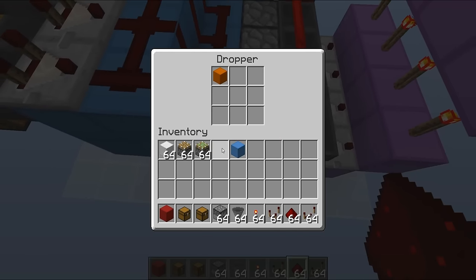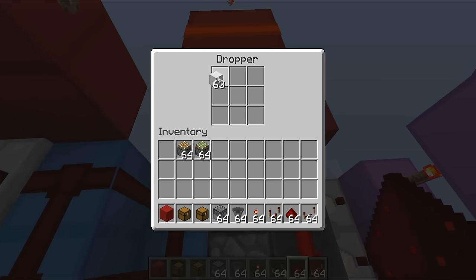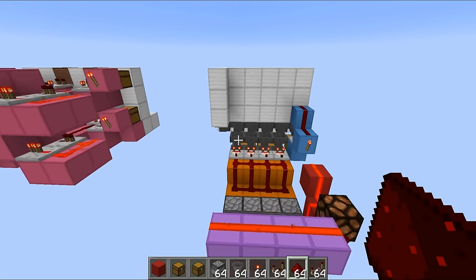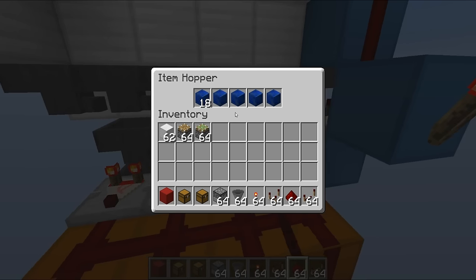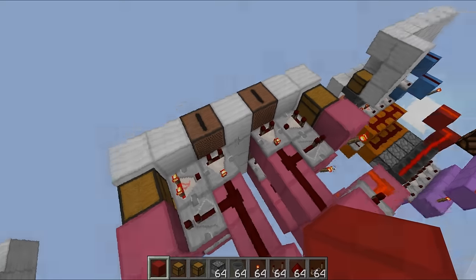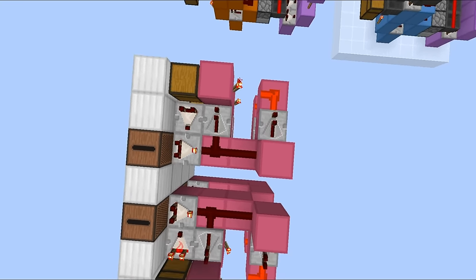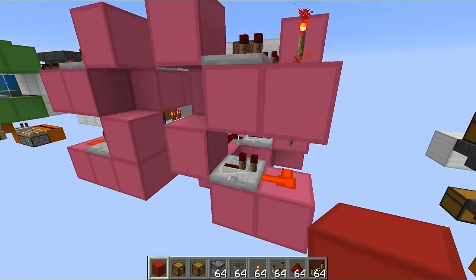Now place the items inside each dropper - any old item - and inside your hoppers place 18 of whichever item you want to be the correct one, plus junk items in the other slots that nobody would be able to submit. For example, block of iron as the correct item with junk, and you can do the same with diamonds, lapis, and gold. You can use whatever items you really want.